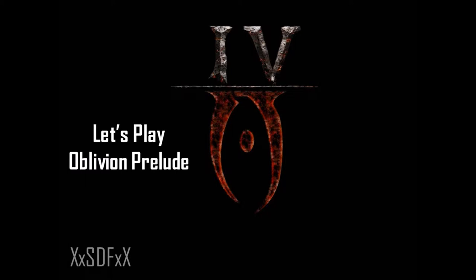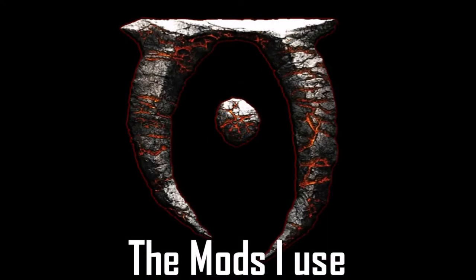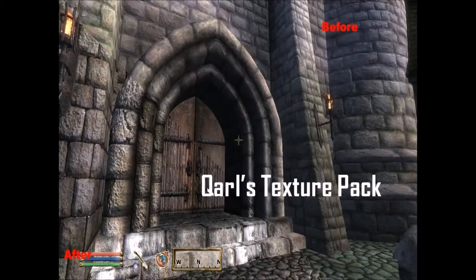I'm using a modded version of Oblivion, so I'm going to tell you the mods I use. First one is the Quarrels texture pack, which redoes Oblivion's textures and makes it look so much better than what it was. It gives it a whole new look.